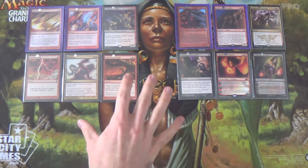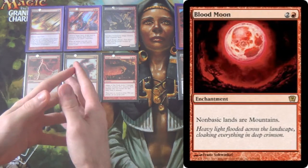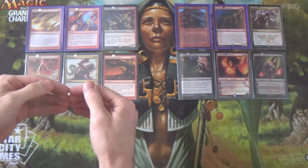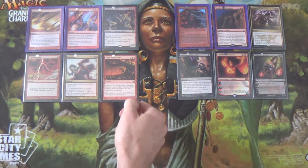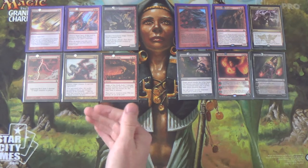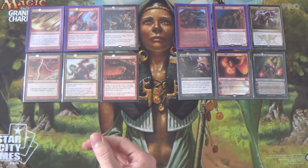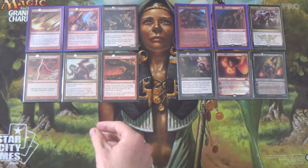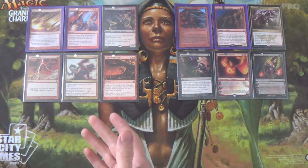You'll notice a card missing here: Blood Moon. We're not running Blood Moon. You could absolutely run it, but now that we're running a Rakdos mana base it forces a restriction. Those of you who watch my Rakdos Moonwalkers deck may wonder — in that deck I run a lot more basics, and it's essentially a color-shifted Blue Moon. This deck can't usually afford that because we want to consistently have Red Red on turn 3 for Molten Rain and Anger of the Gods.